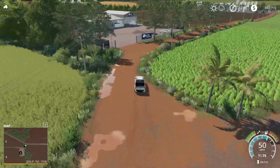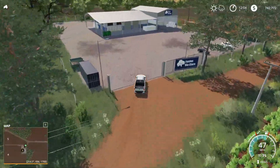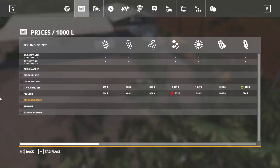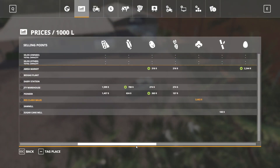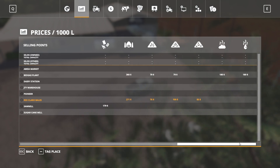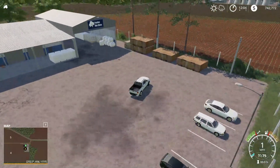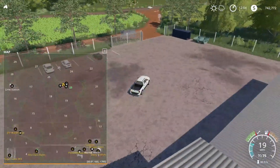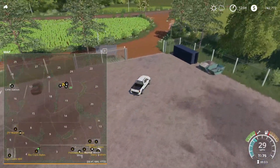Here we go — the Rio Claro bales sell point. You can see the hazard markings just inside that garage. They are going to take your cotton, wool, silage, grass, hay, and straw. Now we'll continue on down this road to the sugar cane mill.